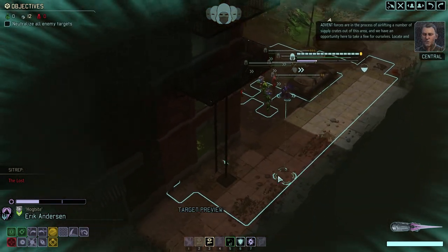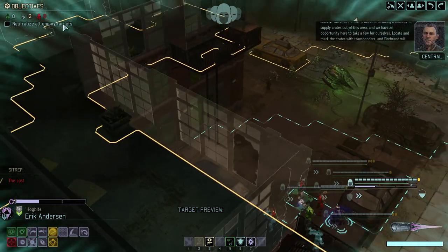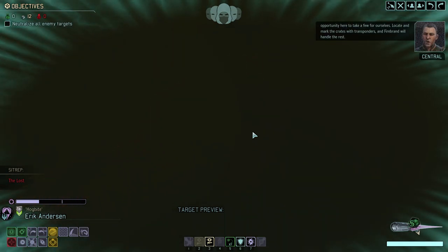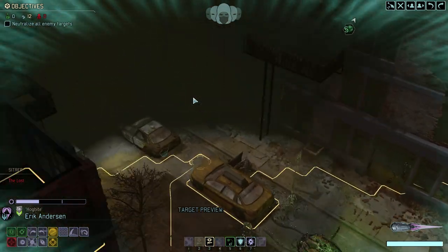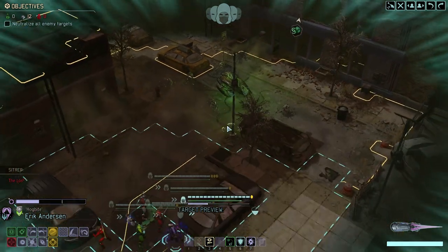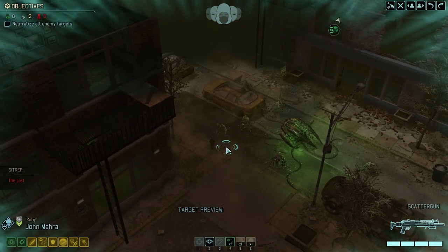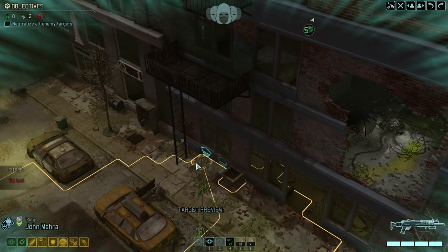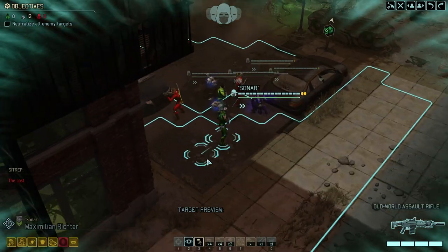We just landed. We gotta get at least one supply crate, hopefully a little bit more. The crates are far away — we have to go through all of the buildings and then to the other side. Holy moly, that's pretty far away. Roby takes the point position and off we go — let's just sprint all the way over there.